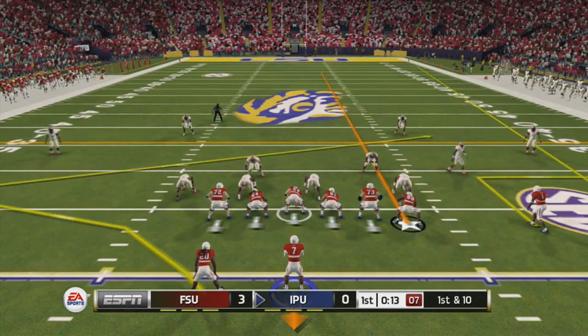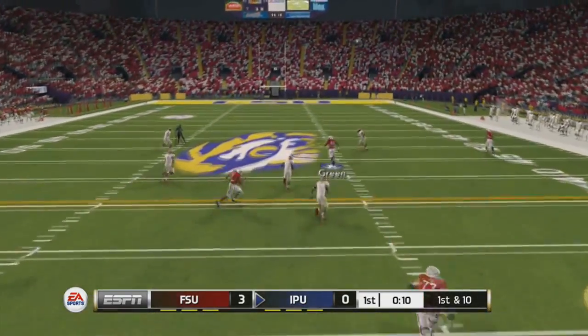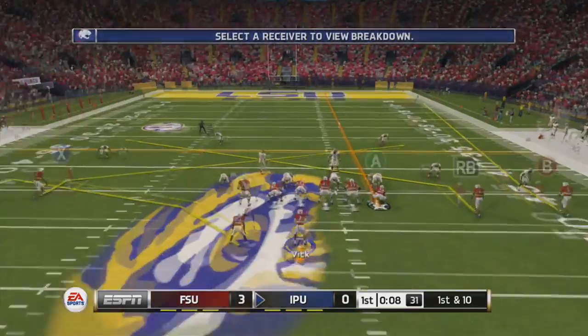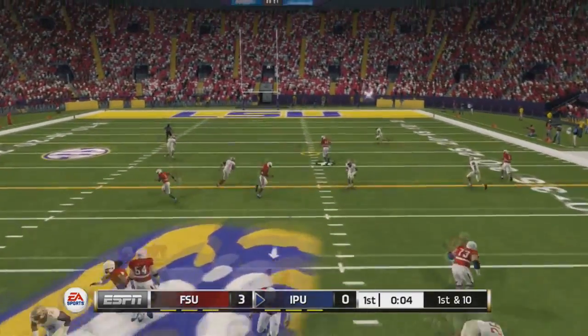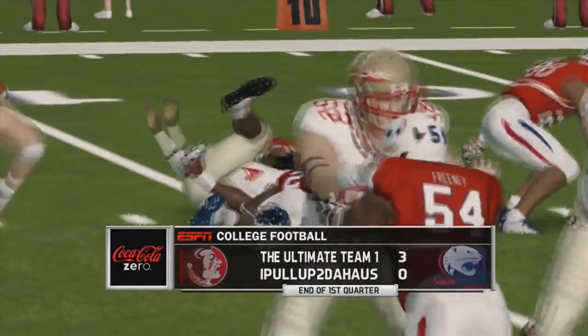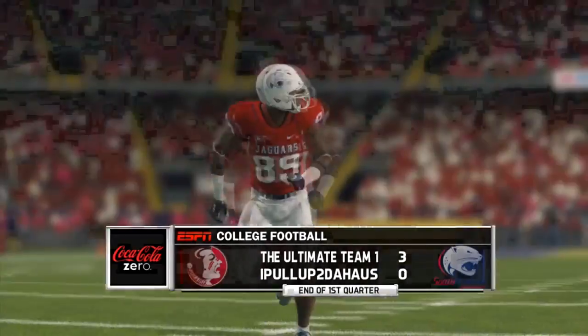We run one more play before the end of the first quarter and go down the field to Ladarius Green, my 90-speed tight end — I recommend picking him up, he's pretty cheap. We ran some no-huddle; they leave the middle of the field open, that's why I ran it. We're going down 3-0 into the second quarter. Things are looking good for us.